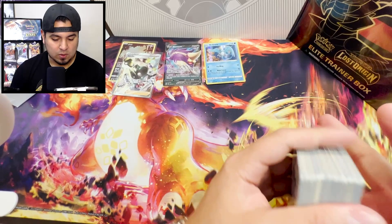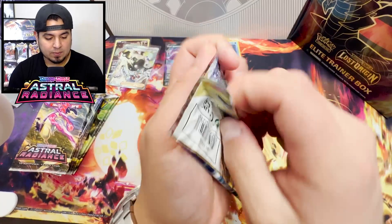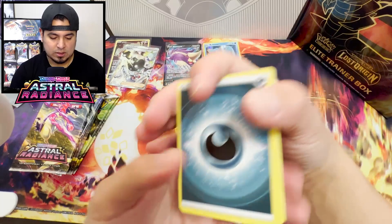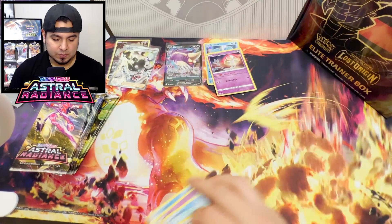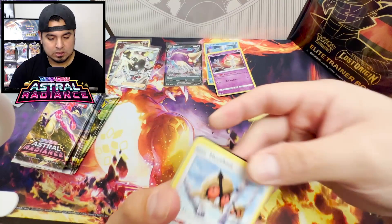Before we even go into the ETB, let's knock out these Astral Radiance packs to see if we can pull that Altart Palkia, Altart Dialga. We still need a Sneasler, we still need the Machamp, we need the Beedrill. We need all the Altarts except Dialga - I have Dialga. Astral Radiance has just not been a fun set for people, including myself. When I looked at my binder I was like, dude, I'm missing a lot from Astral Radiance. Barbeau, Starmie, Mesprit holo - nothing special.